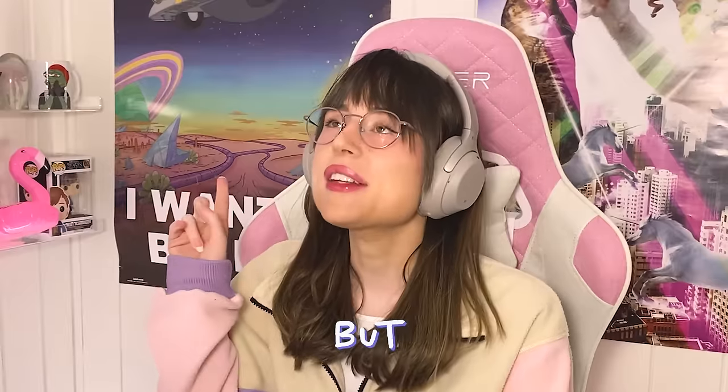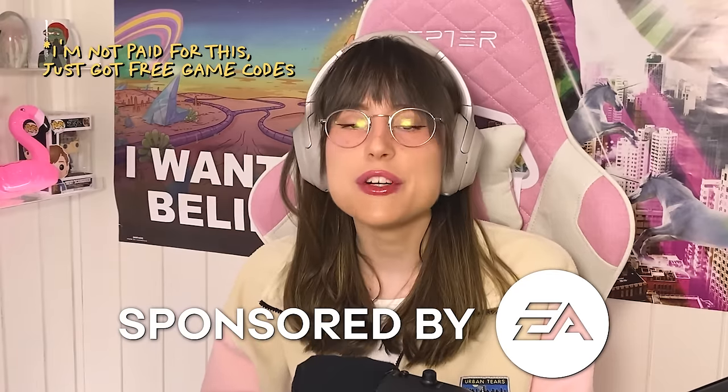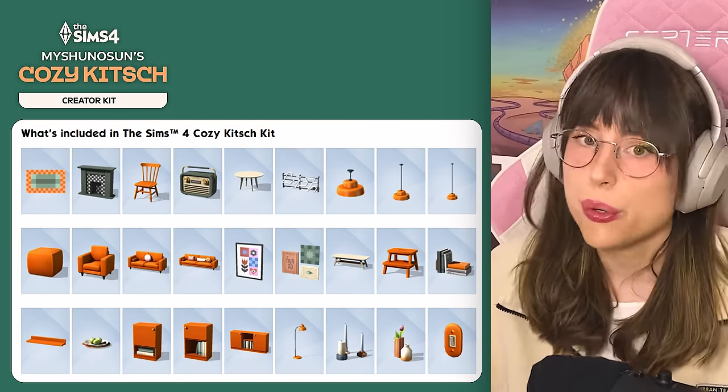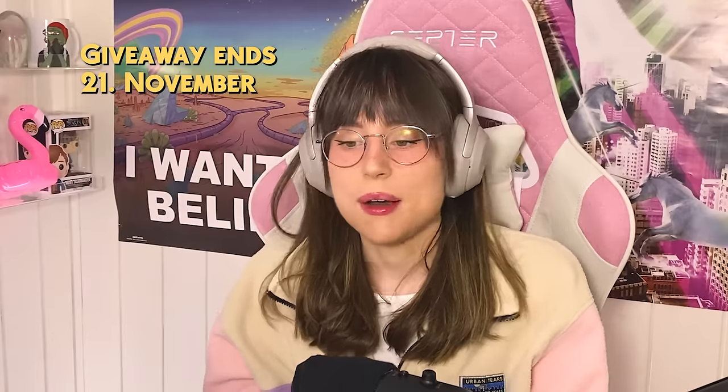Today we're gonna build a house in Sims 4, but the challenge is that we have to use a real life salary. Thank you to the EA Creator Network for sponsoring this video - they kindly gave me an extra code for the new creator kits: the Trilly Keys Sweet Slumber Party Creator Kit and the Cozy Kitsch Creator Kit. To enter the giveaway, click the link in my description, fill out the Google form with your Instagram or Twitter username, and say which pack you want.